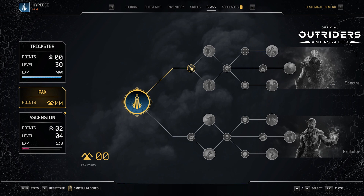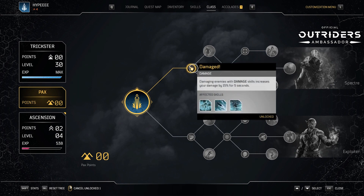So we have two trees: Spectre and Exploiter. We're going to look at the Spectre tree first. The first node we're looking at is Damaged — damaging enemies with damage skills increases your damage by 15% for five seconds. As you can see, most notably the bullet rounds are there, so your bullet rounds for five seconds are going to get an increase of 15%. Pretty sweet, and I think that's a very, very nice way to start the tree.